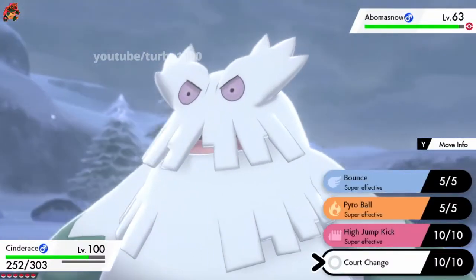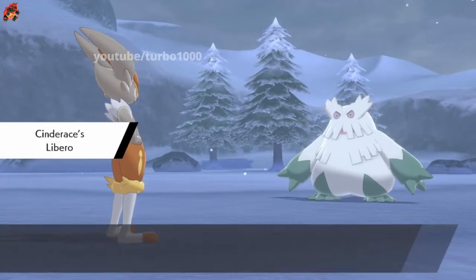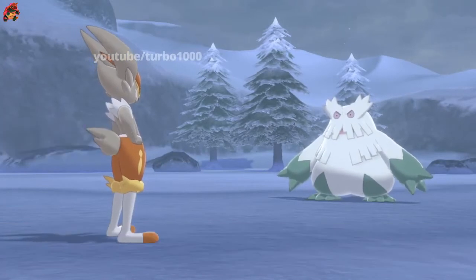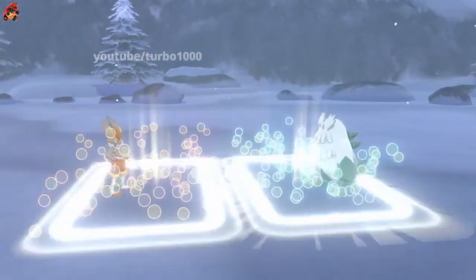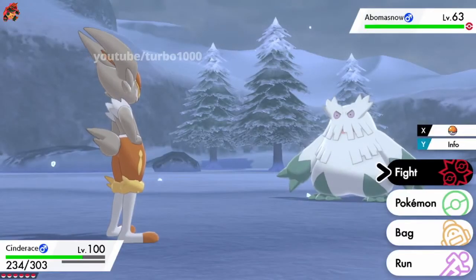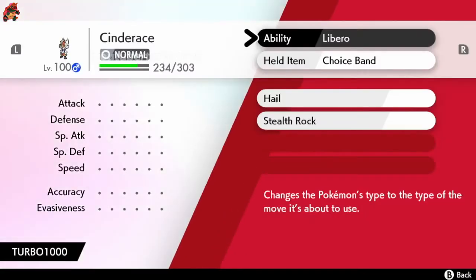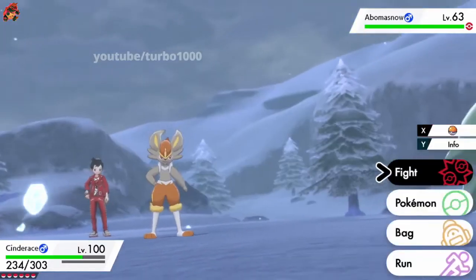But here we're going to be using Court Change. So we used Court Change and now Stealth Rocks is on our side and not on Abomasnow's side anymore. That is the effect of Court Change.